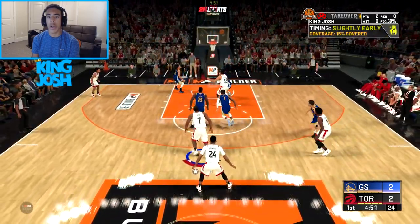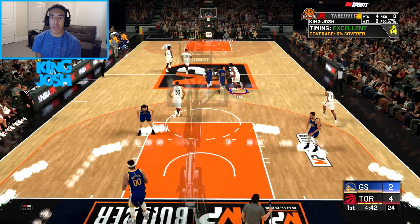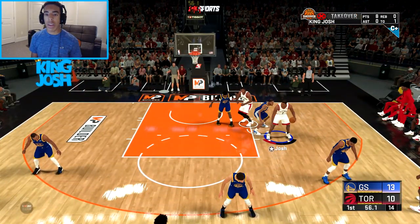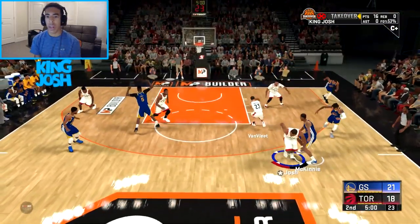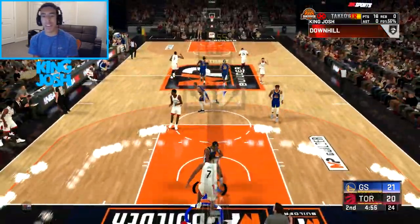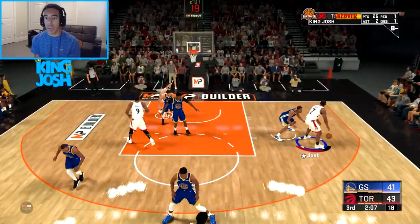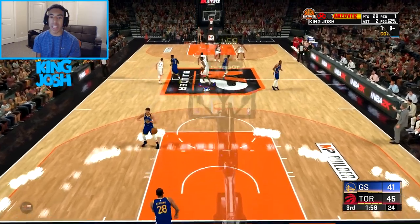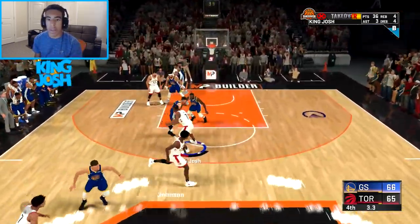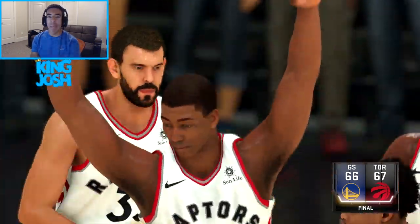I try to take a fade — the meter looks really weird to me compared to 2K19, but I manage to get a green. My teammates aren't spacing the floor well. I block a shot without even jumping. I get a fast break and finish with a dunk animation I have in 2K19. They're probably going to double me so I need to watch out. I make a heavily contested shot — 84% covered — and then hit a post fade at the buzzer for the win. Green for game!